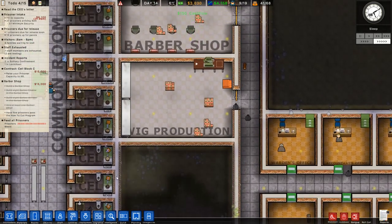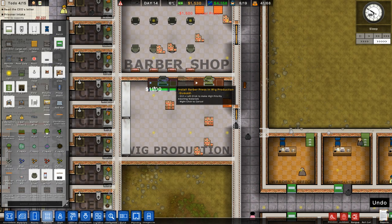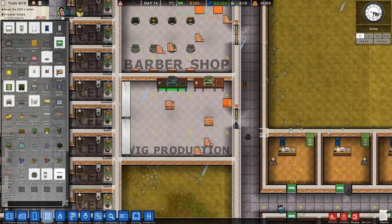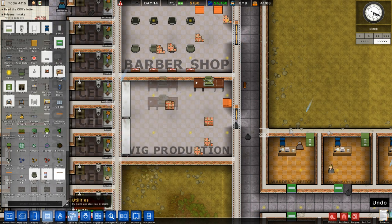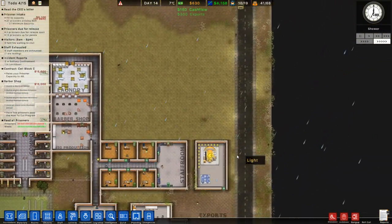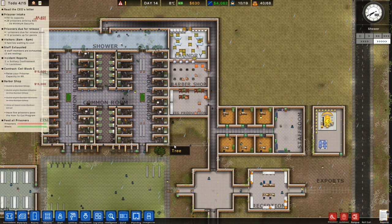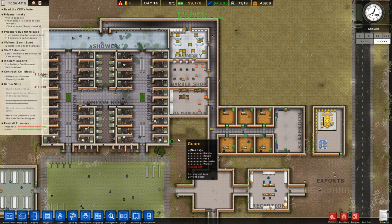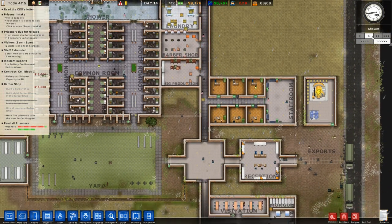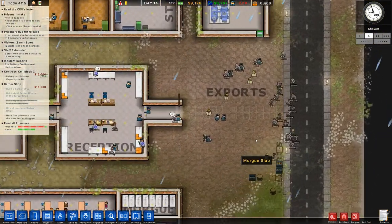I've run out of money as always, so I'll rearrange the presses to look cleaner rather than ugly. Exports are coming in and we're going to have all those new prisoners arrive very shortly, which will dramatically increase tempers and could trigger another riot. Still can't complete the raise prisoner capacity to 48 grant — maybe I just need more cells. We've got all these new prisoners now arrived with 9,000 in the bank.